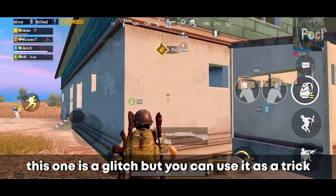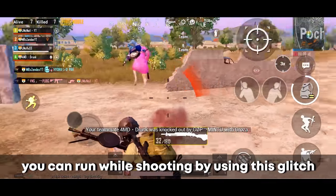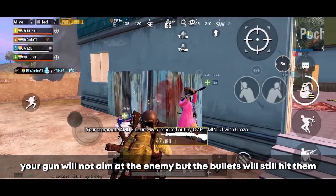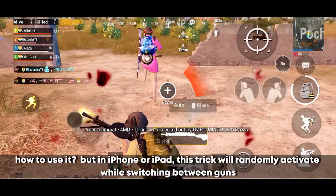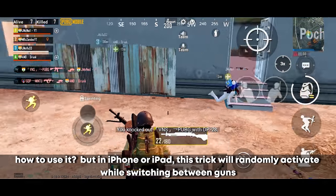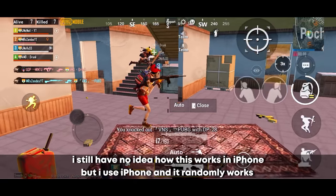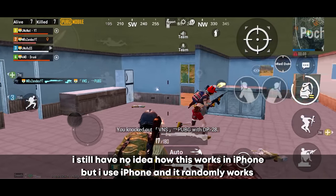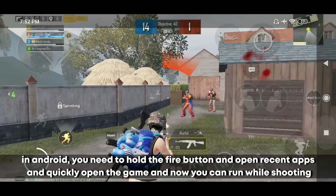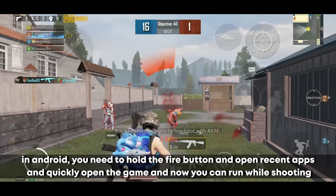This is a glitch but you can use it as a trick — you can run while shooting. Your gun will not aim at the enemy, but the bullets will still hit them. On iPhone or iPad, this trick randomly activates while switching between guns. On Android, you need to hold the fire button, open recent apps, quickly reopen the game, and now you can run while shooting.